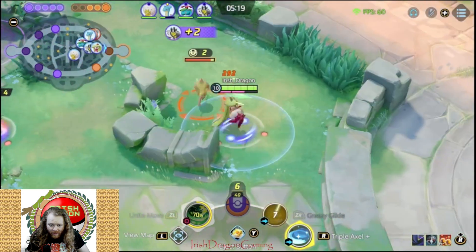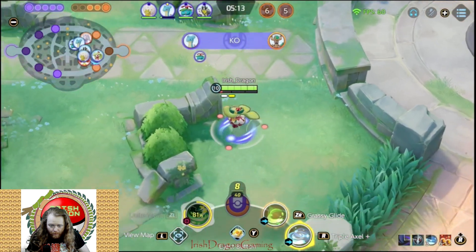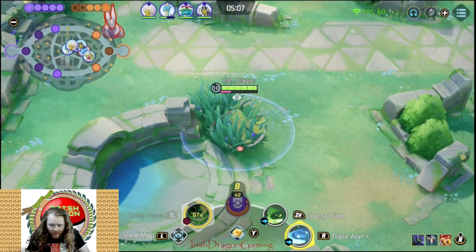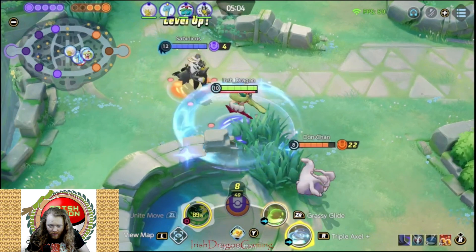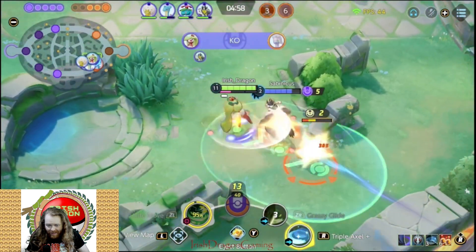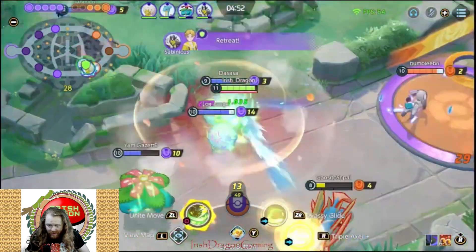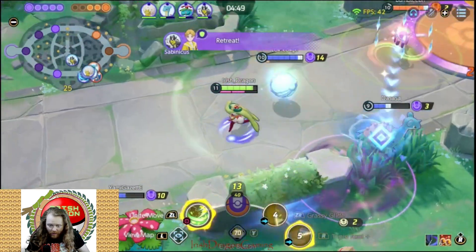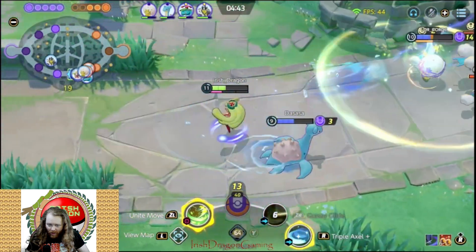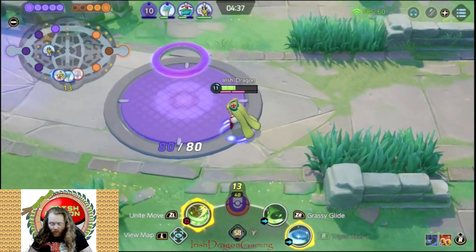Top lane being super aggressive — pushing, no problem up there. Delphox is moving in on my Eldegoss. I see Goodra coming. I'm just working my stacks up. Get back here — how do you like being pulled? Unite is back up already — let's go! Looking for the Zacian. I snapped back a little bit there trying to eject back down after it, but it was just a scuffed play all the way around. Got two charges on Queenly Majesty which means cooldown resets are imminent.